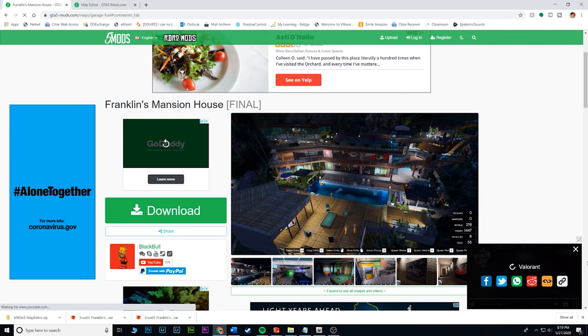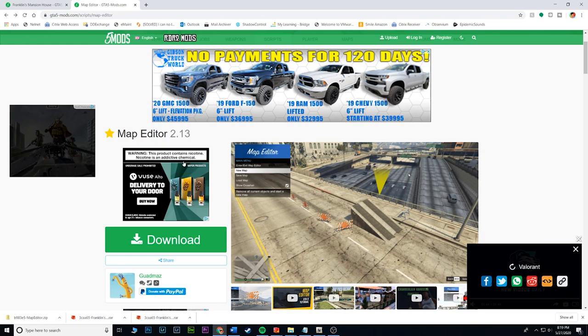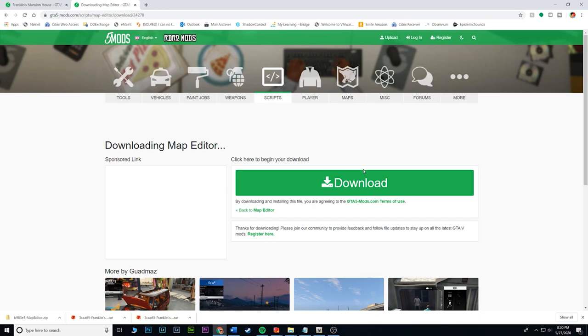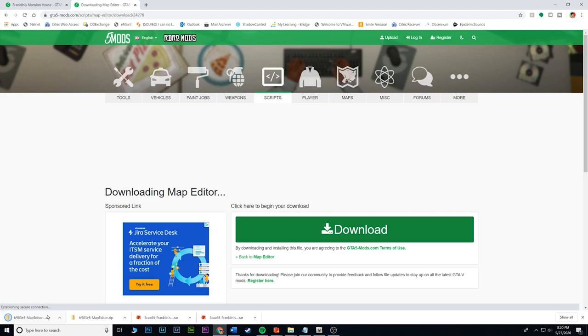Let me know what you guys think, and if you guys want to see anything in the future let me know. For this mod you are going to need obviously the Franklin's mansion house and you're also going to need a map editor. Luckily for this one we could knock this out quickly — all the files go into the scripts folder. So let's go ahead and install the map editor first since you need it.